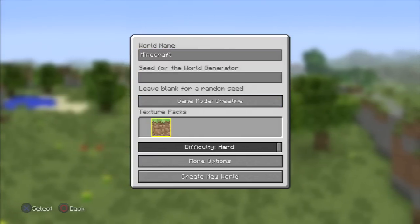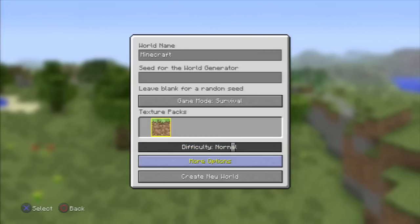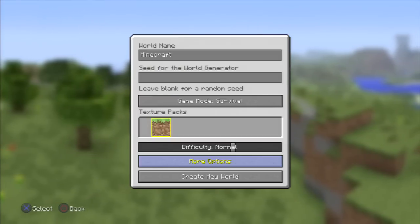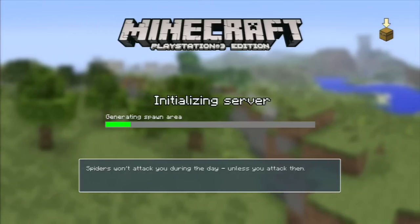You can also change it to Survival and Creative. I don't know if Hard makes it any different — we'll turn it to Normal just for now. There are other options if you want to do anything else. I'm just gonna create the world; it takes a little bit, so I'm gonna skip this part for you guys.